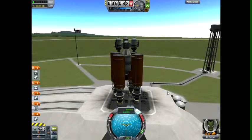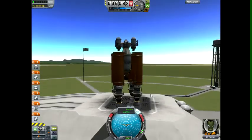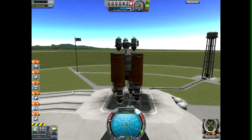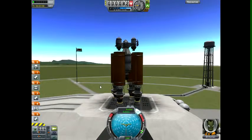One thing you always want to make sure to do is check your stages. You don't want some stages going off as default, because it sets it up stupidly. I'd like my parachute deployed last, not at the same time as my lander thrusters.